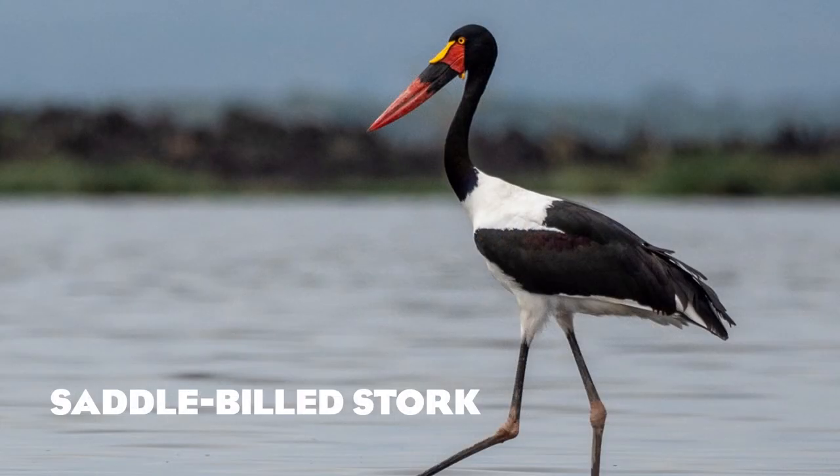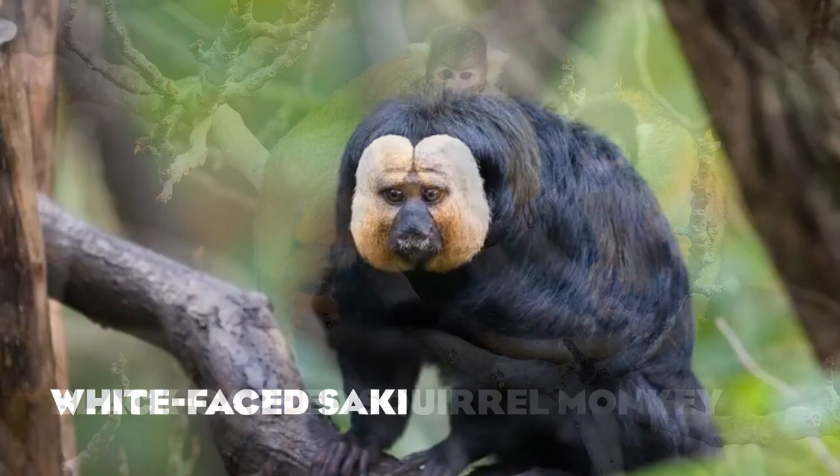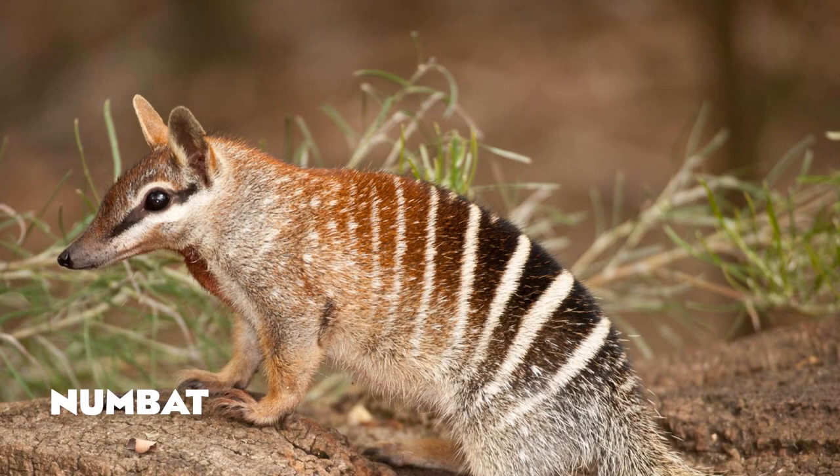The saddle-billed stork, the black-capped squirrel monkey — also called the Bolivian squirrel monkey — the white-faced saki, and the numbat. Fun fact: the numbat is the closest living relative to the extinct thylacine, or Tasmanian tiger — there's your bit of Australian animal news.